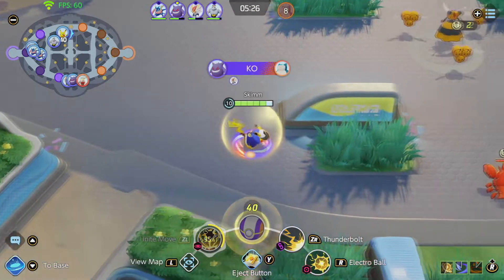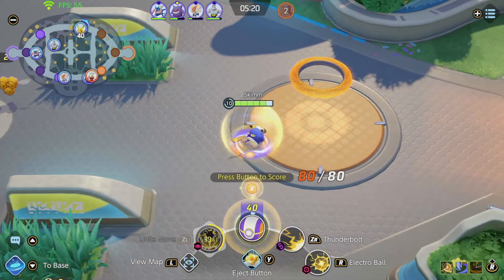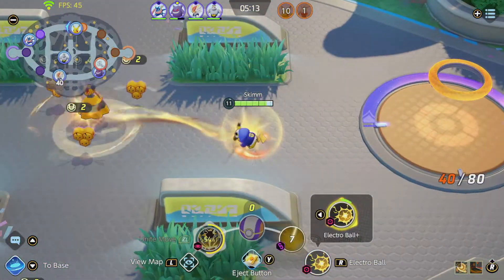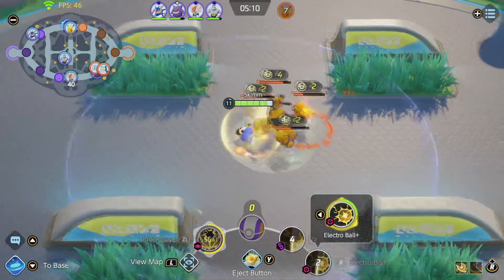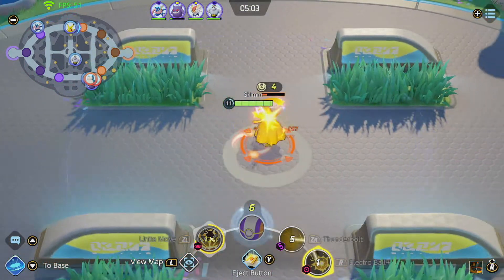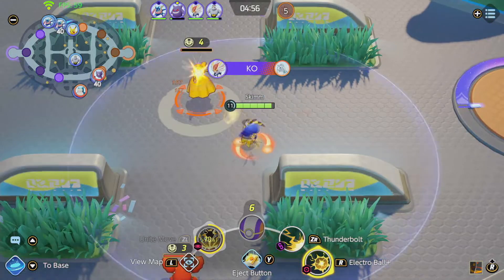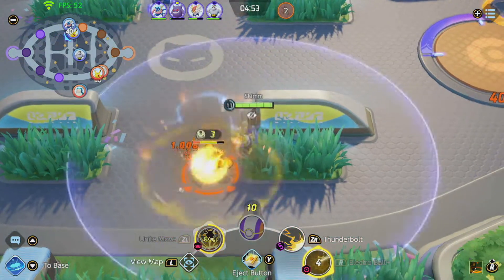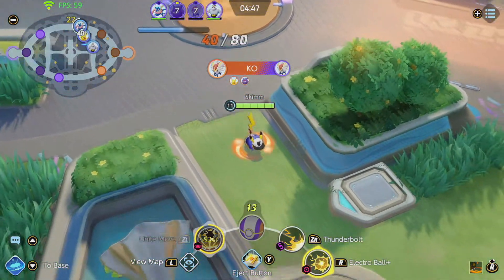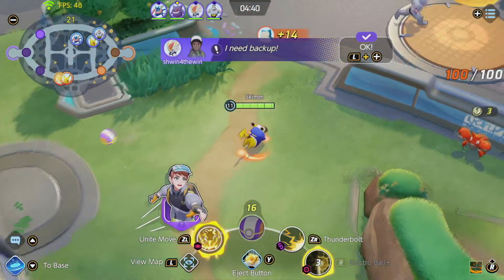I've got a big dunk to attempt — 40 points is tough to get in, but I have my Eject Button ready so I feel confident I can escape if needed. Between Eject and Thunderbolt I can make that move. Pikachu is not very good at clearing groups of mobs — as you can see, it takes a while to clear just four small neutrals. Pikachu is primarily single-target damage.